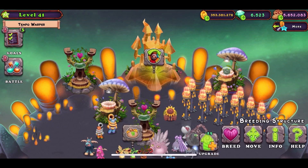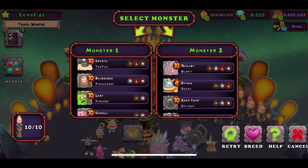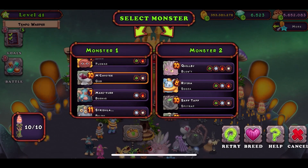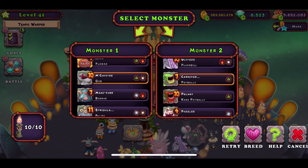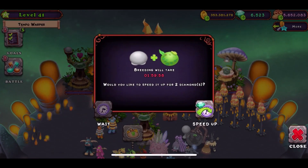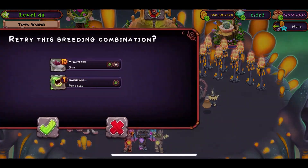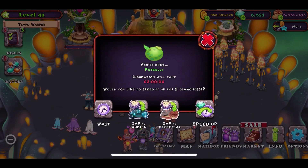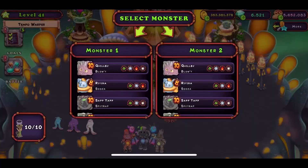Since I don't have that and I don't want to spend two gems to get it, I'm going to use a different combination — that one and the Potbelly. It's still Light and Plant. I'm going to fast-forward anyway. If you fail, it's two hours.